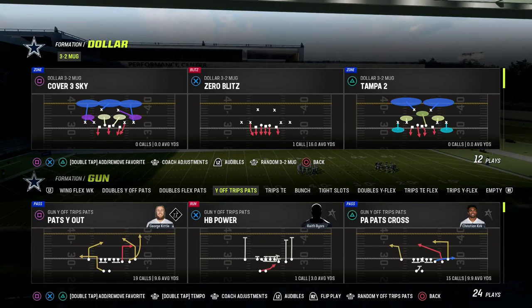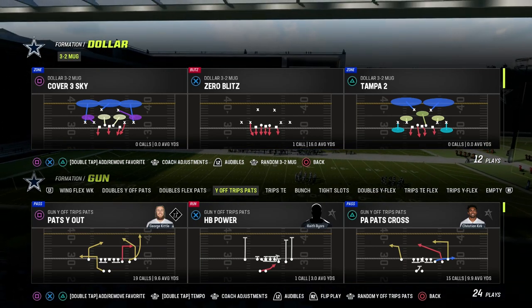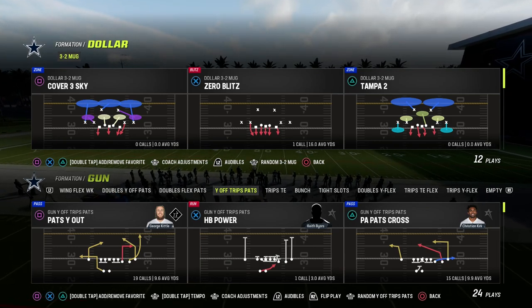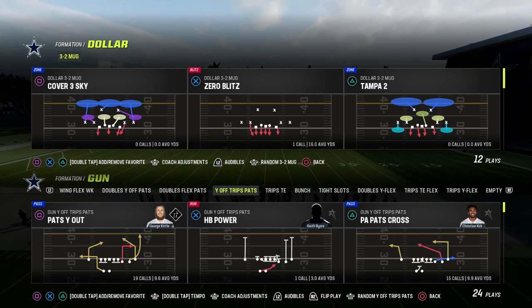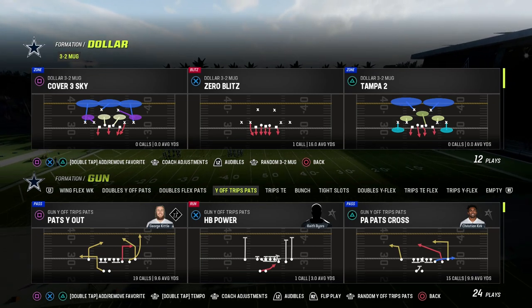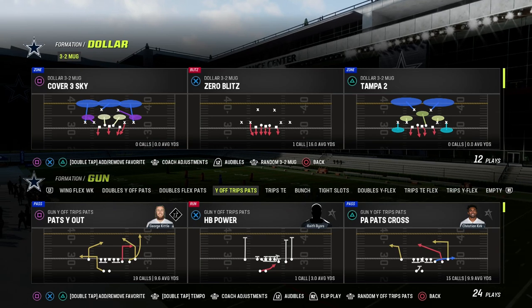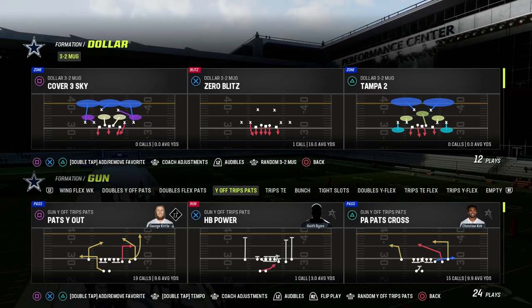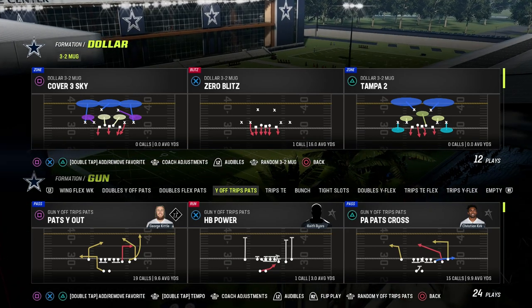If you want to get my entire defensive e-book on the $1.32 mug, it's going to be linked in the description. By joining my Patreon, we've got a 30-minute video breaking this defense down in extreme detail. We're going to be dropping a brand new e-book in the Patreon beginning of next week, so make sure you're in the Patreon to get access to all our e-books and updates as soon as they come out.